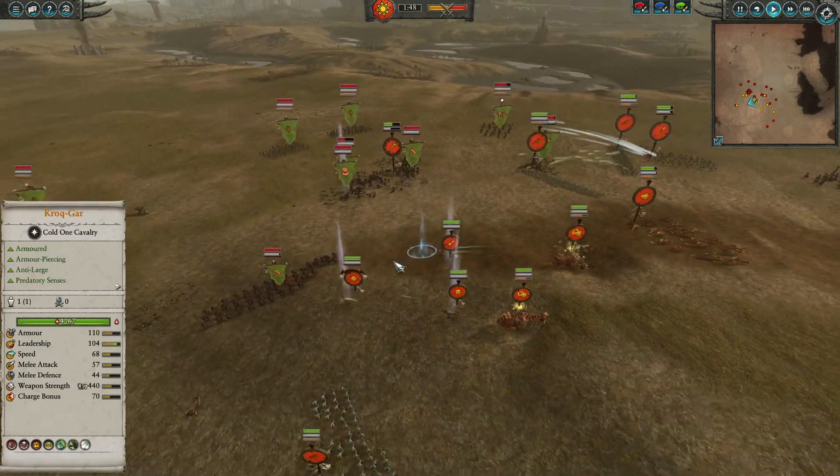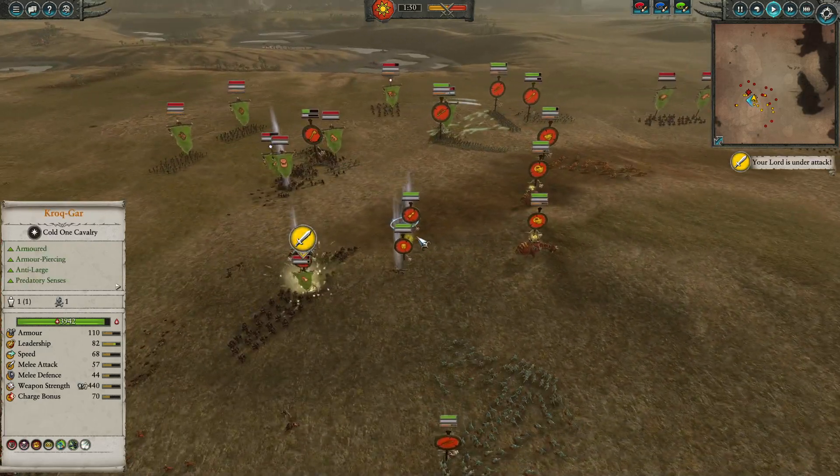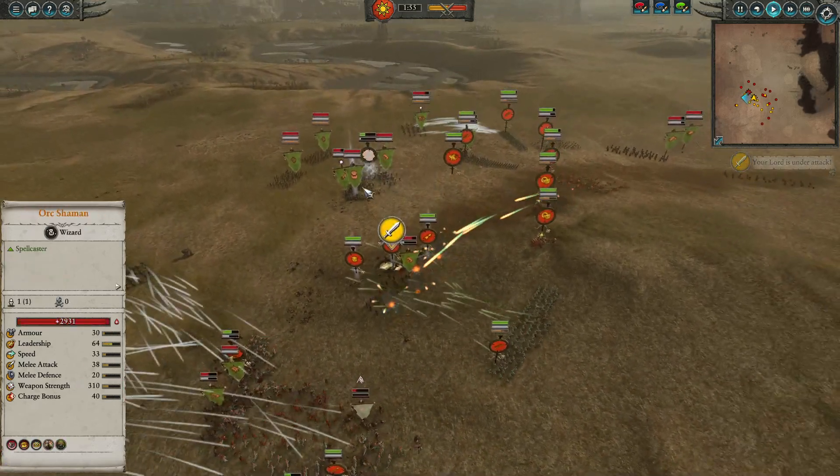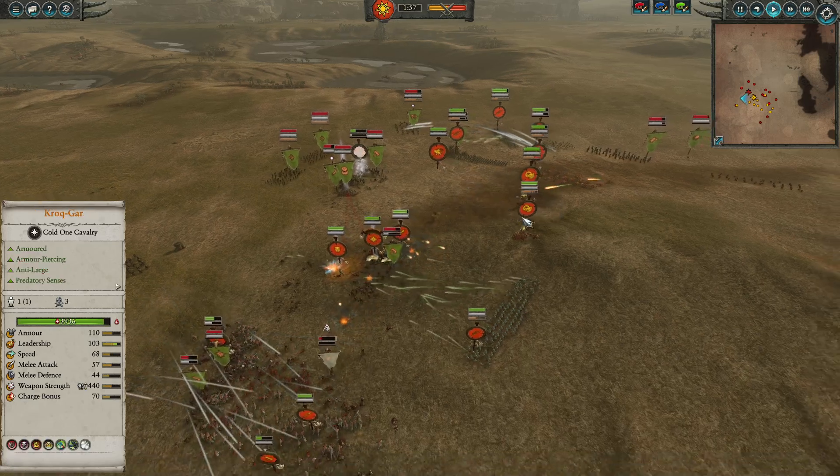In the middle the Skink Priest — it's going to get pretty close here. Just as I say it, we are going to get the Summon in here. That's definitely going to put maybe a bit of pressure here on the Orc Shaman. That's probably where I would look to put this big beastie.